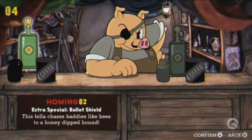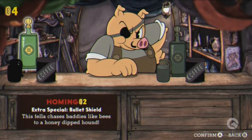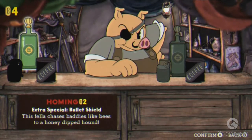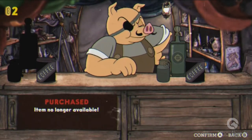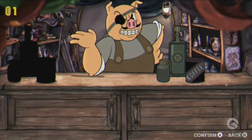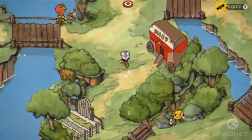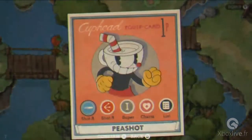You have different shooting mechanics, as you can see here. In the demo here at PAX West, there are three different weapons and some charms and supers. But in the actual game, there'll be many, many more that you can purchase. We're keeping that as a surprise — a little bit of a tease — so you'll have to find out on September 29th.